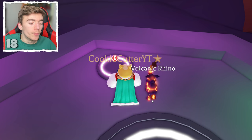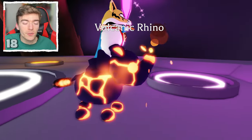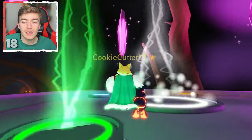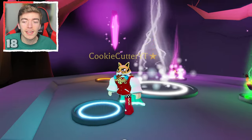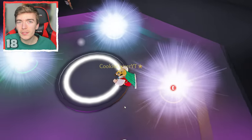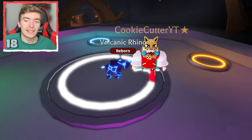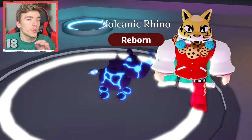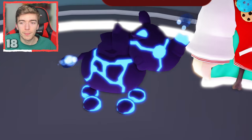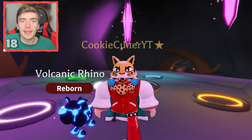This is a very expensive and recent pet called the volcanic rhino — very difficult to get your hands on. Making this into a neon is actually a pretty big deal because it's very hard to obtain even with Robux. The volcanic rhino as a neon just glows blue, which is a bit anticlimactic since not many other parts actually glow — those parts already glowed before in its normal form.